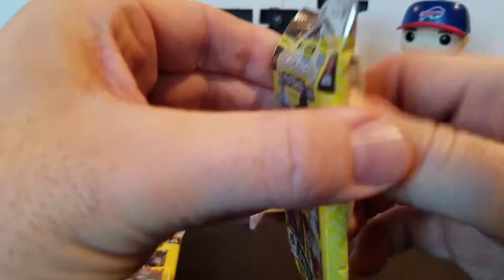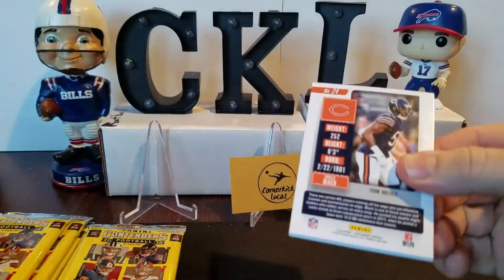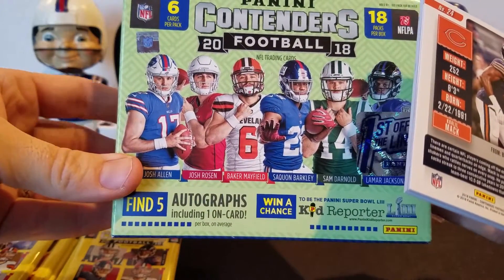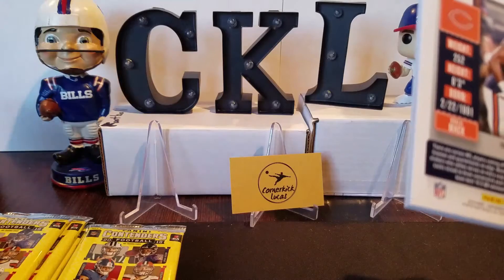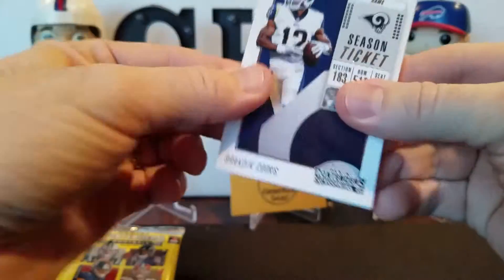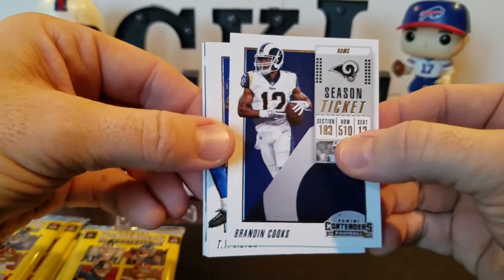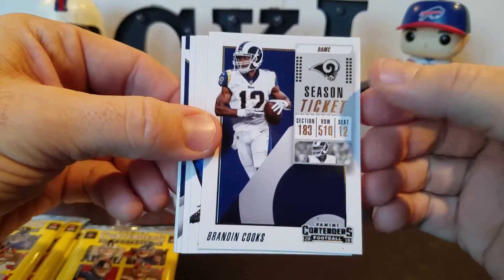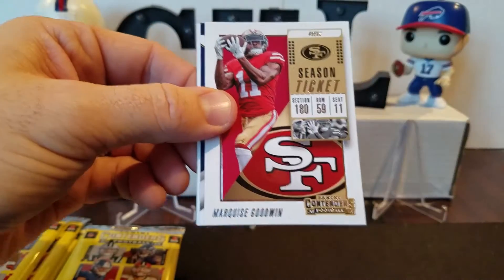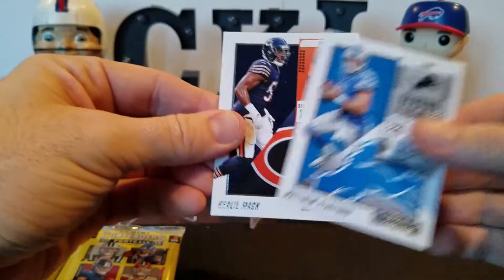Let's get into it, see what we can pull. What we're looking for is a red foil — this is the first off the line exclusive auto. Otherwise there are five autos including one on card, but hopefully with the red foil we'll get two on cards and get a little double on-card auto action. Brandon Cooks with the Rams. Hopefully we'll also see some better pictures with the rookies not in their warm-up jerseys, and guys that have been traded on their active team. T.Y. Hilton, Marquise Goodwin, got a Sony Michelle, Matthew Stafford, and a Khalil Mack.